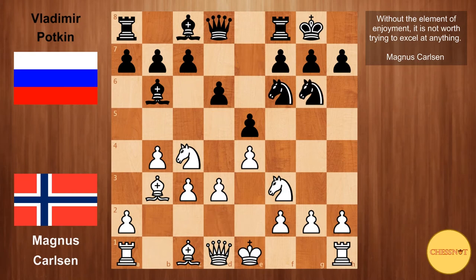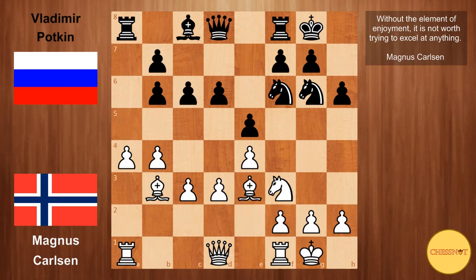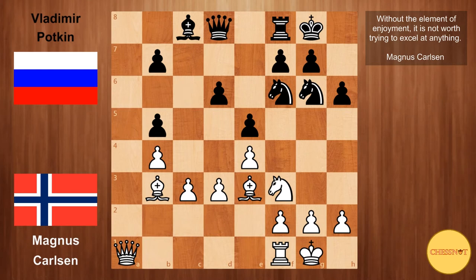Nc4, we have Ng6, white castles, c6 preparing to strike with d5, Nxb6, axb6, and a4 from Carlsen — trying to fix this pawn on b6 so that it will be forever a weakness. For example, if white can get in one more move and black plays h6, then after Be3, this is quite a problem for black. He never wants to play b5 because that would destroy black's pawn structure, and this is the sort of position you never want to give to Carlsen.